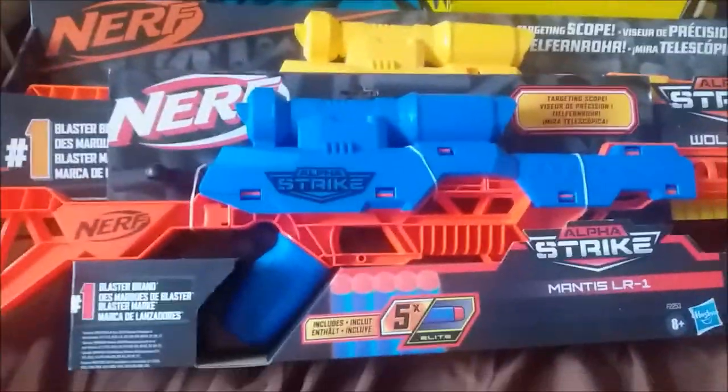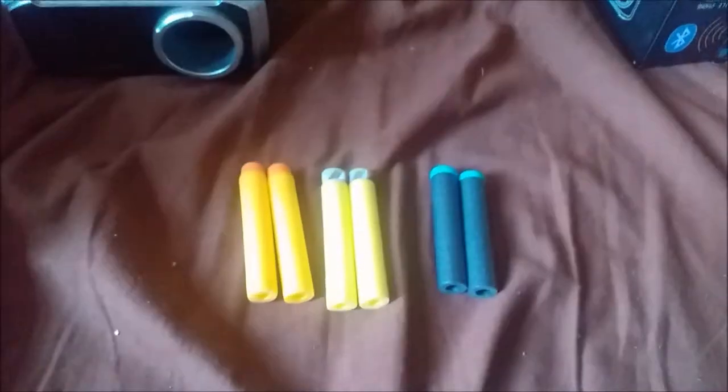In the interest of fairness we're gonna use the same three dart types: two Elites that came with the yellow Wolf, two AccuFigs I've had on hand forever, and two X-Shot darts. The X-Shots give about 10 FPS over the baseline, the AccuFigs are about 10 FPS under, and my chrono reads about 3 or 4 FPS over what a normal expensive chrono would read.